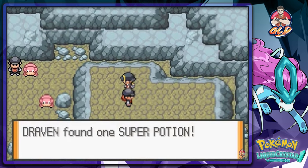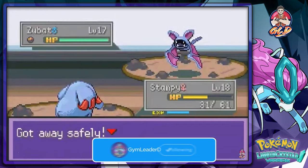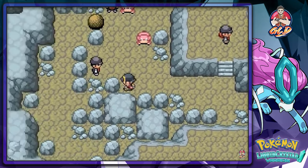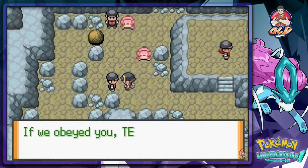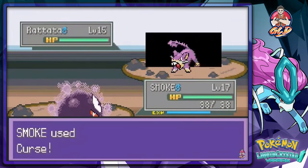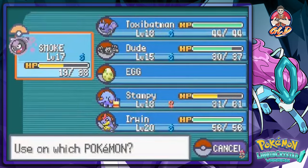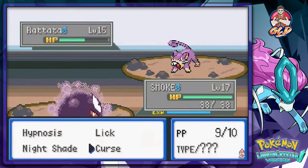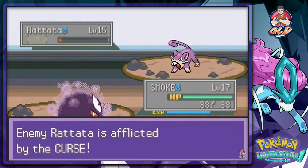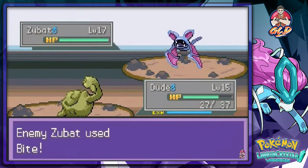We pick up our first Super Potion of the game. We switch to Smoke for the next Rocket Grunt battle. Against his Pokemon we use Curse and apply Super Potion to keep Smoke healthy. Then we use Hypnosis — that's how you beat a normal type with a ghost type. We try Lick but it doesn't affect the next target.